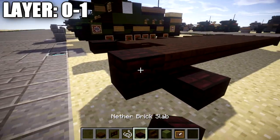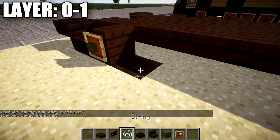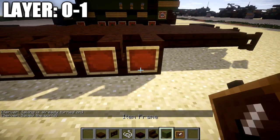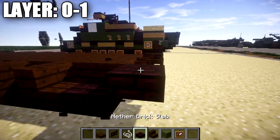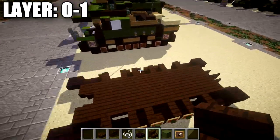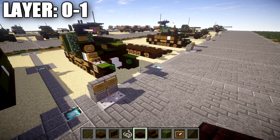With that done we're going to take our track design and copy what we did over to the right side — just using the same design. I'll go a little bit faster here since I've already covered in detail how to put the tracks on. So we have our stairs, terracotta, nether brick block ground string, dark oak wood stair, nether brick slab, nether brick top slab, item frame, green terracotta. Once we have that all complete, that is going to wrap up layers 0 through 1.